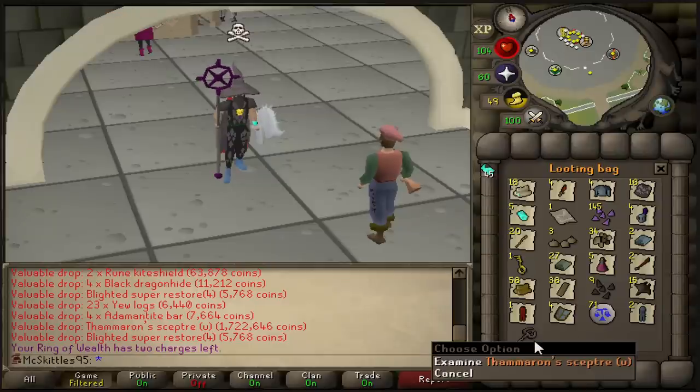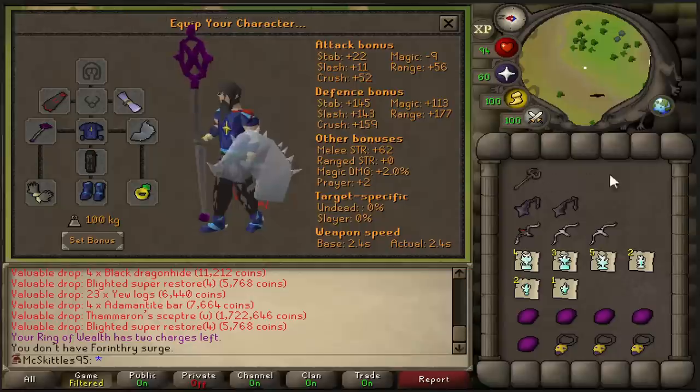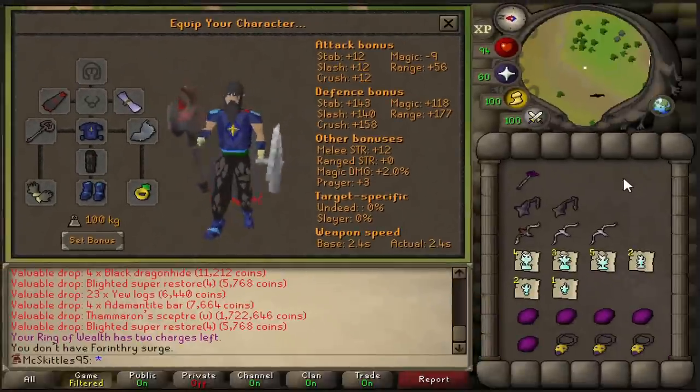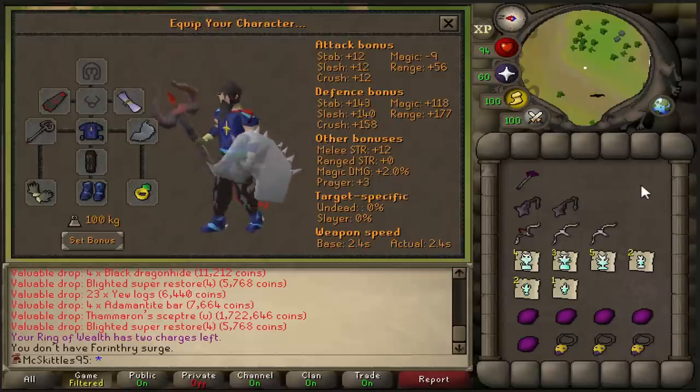This has been a crazy two months and we are now at 32 Wilderness Uniques. And with this scepter, we have now unlocked our full potential. So make sure to subscribe because I'm gonna be uploading a lot more frequently again. And that being said, I'll see you soon.